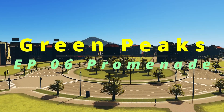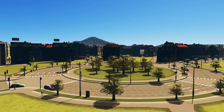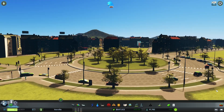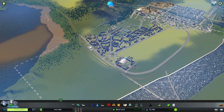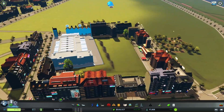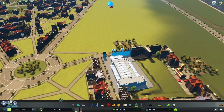Hello viewers, episode number six here with Kielichenko building City Skylines Green Peaks. We are here in the new part of the city that we built last episode. We are going to continue fixing the problems that some of these people have. I played just a bit off stream and I managed to give them water and electricity.